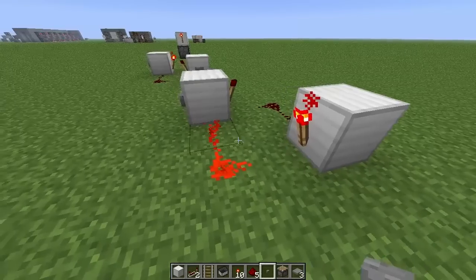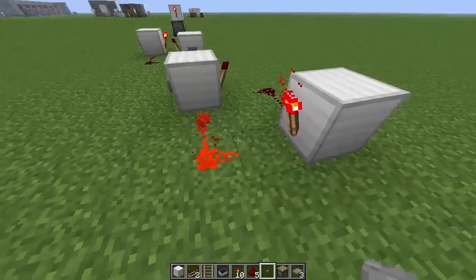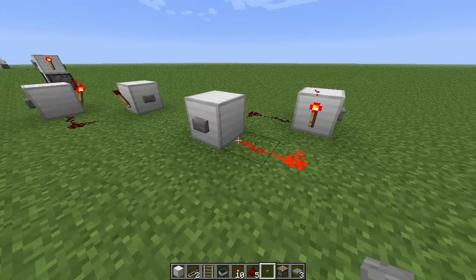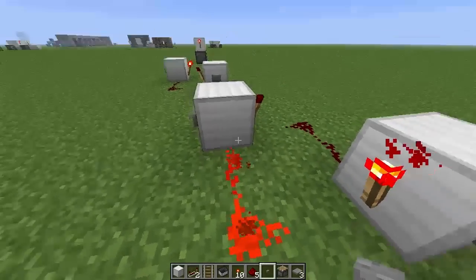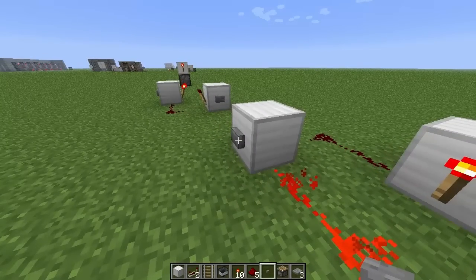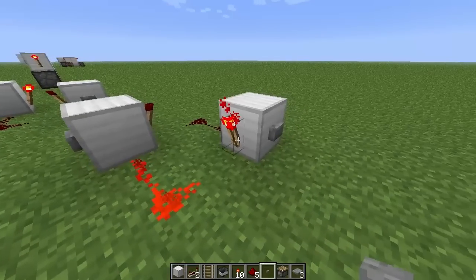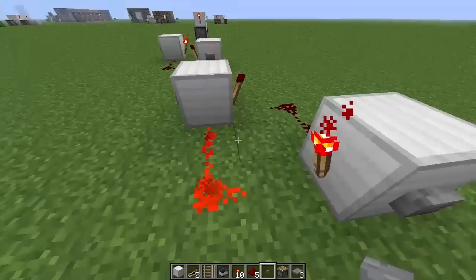So what this means is this has created a memory cell, in that we have a set and a reset — which is where the RS comes from in RS NOR latch, because it's Reset Set NOR latch. A latch is like a memory cell kind of thing. So we've got our SET button over here and our RESET here. It doesn't really matter which one's which, because you just need to get the output.